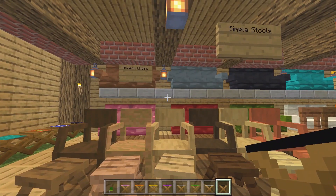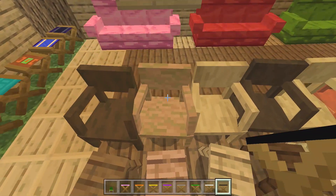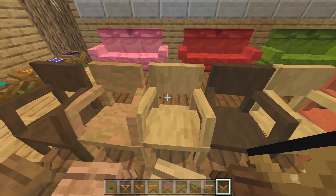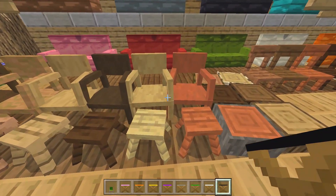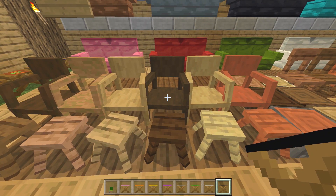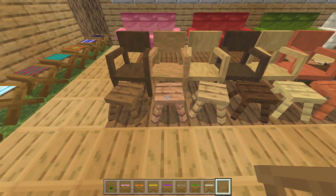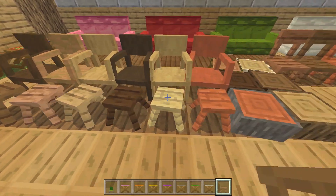Next are the modern chairs, which come in all the different wood variants — dark oak, oak, birch, spruce, acacia, and so on. Then there are the simple stools, which are also available in all the different wooden variants.